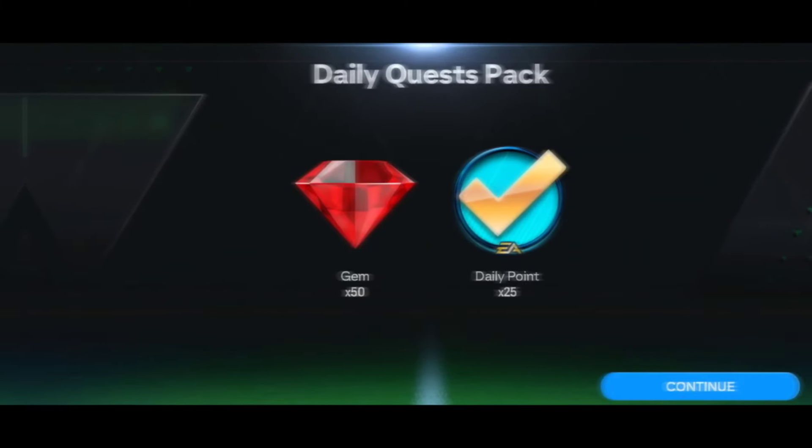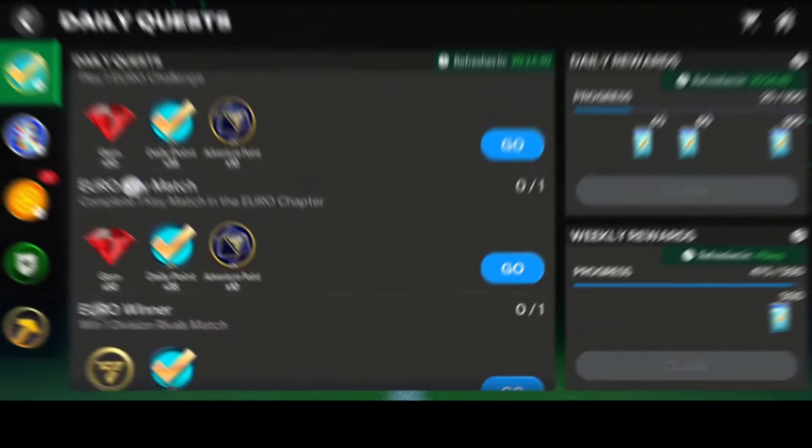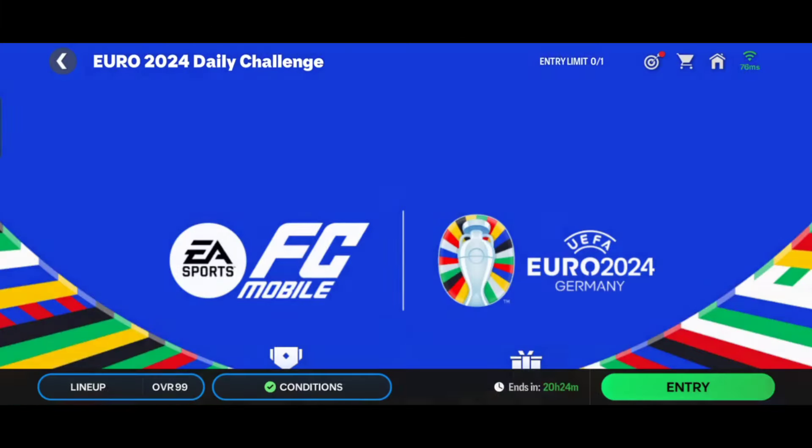The first quest is simple: watch an ad. The second quest is the Play 1 Euro challenge.